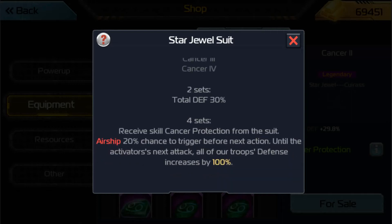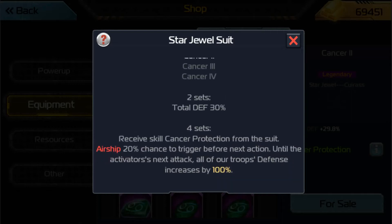If you go to the 4-set, this is insane. You receive the skill Cancer Protection from the suit's 4-set. Airship has a 20% chance to trigger before the next action, and until the activator's next attack, all of your troops' defense increases by 100%. You Airship people out there, you guys get spoiled. There is no doubt about it — this is very strong. It makes you guys so much harder to kill.